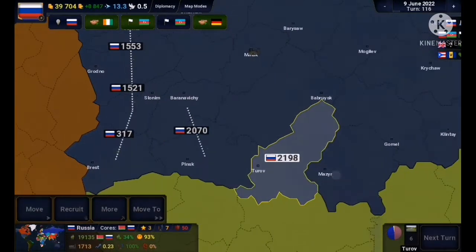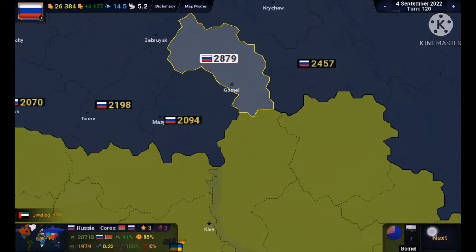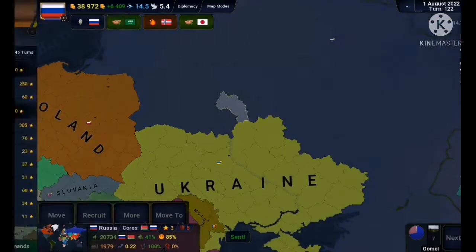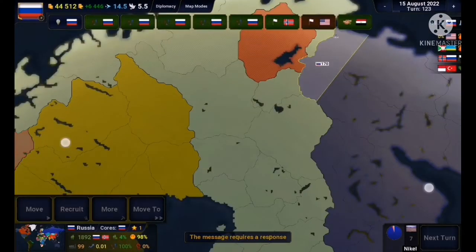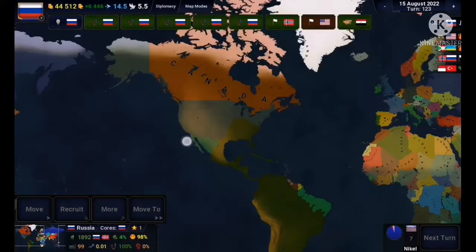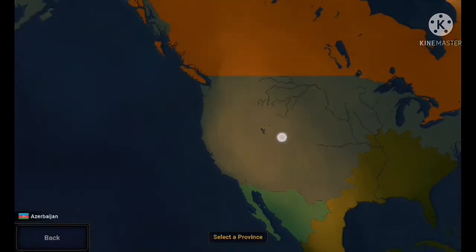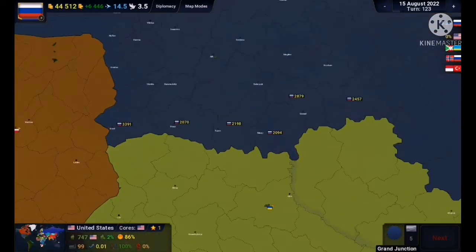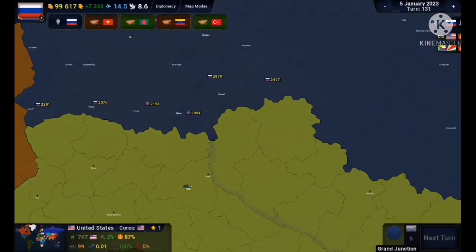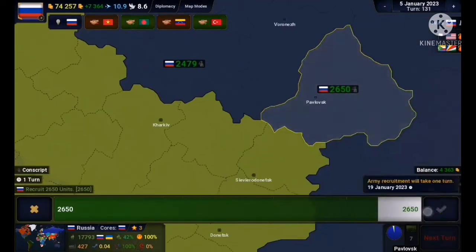I decided to invade Ukraine and prepare for it, so I started raising an army. This is totally not suspicious — as of recording, it's February 11th. Anyway, America declared war on me, so I just got Mexico and Canada to declare war on them. That usually messes with the United States in this game. Norway peaced out almost immediately, so I didn't need to worry.